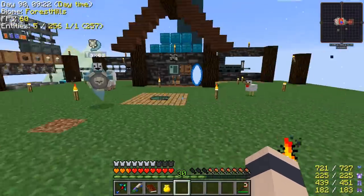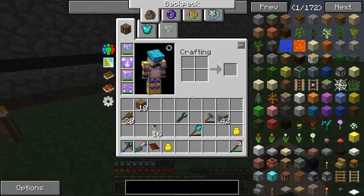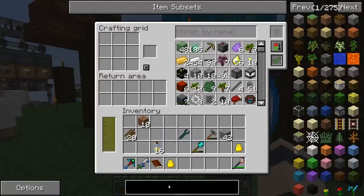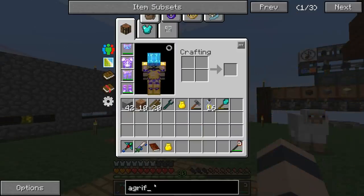It's a 1 in 10 chance normally, and I've spawned in probably close to 100 zombies by now. So we're going to have to find villagers another way in this pack — I'm not sure how yet. But to begin with here, I thought maybe we would check out the AgriCraft Farming Station.